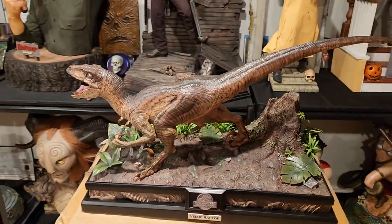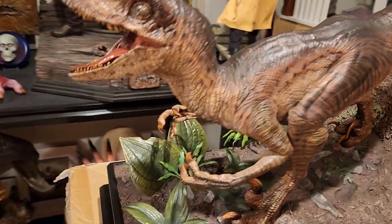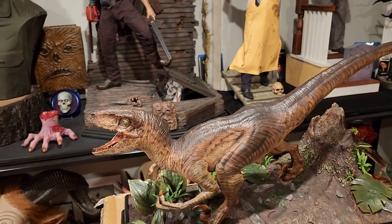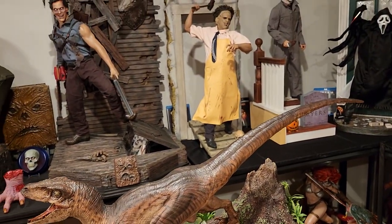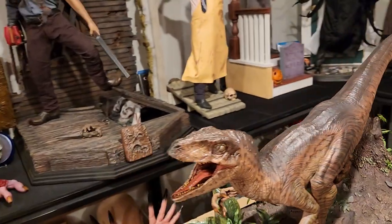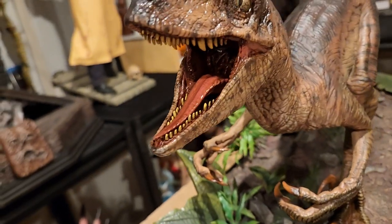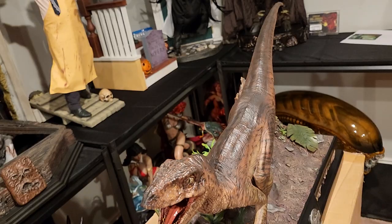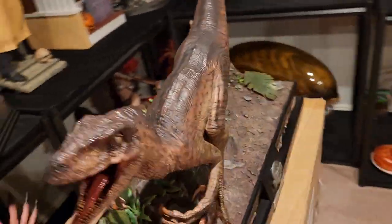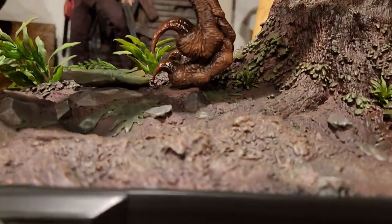This one is in that classic attack pose from the movie — hunched down, about to leap at you, with its claws in position like it's about to grab you. They have those long hands and claws they utilize. Very cool, super long tail — this is quite a long piece. I definitely prefer this pose over the open mouth. That giant open mouth is just so cool, very glossy tongue which looks great. The eyes look good — overall very well painted. The claws look very sharp.